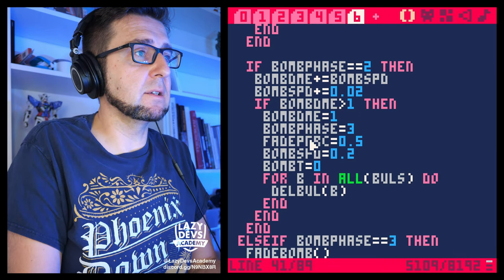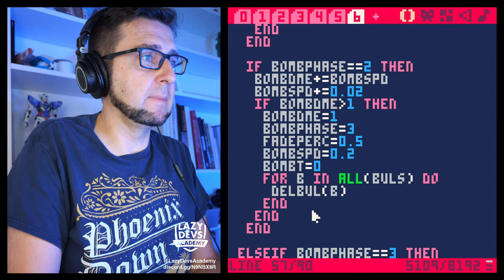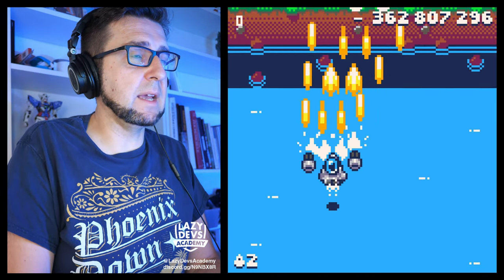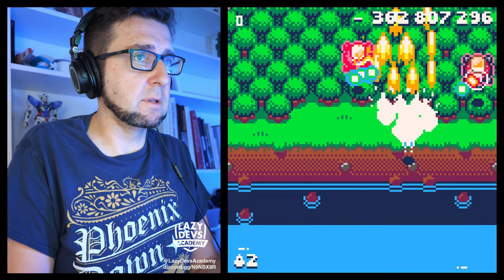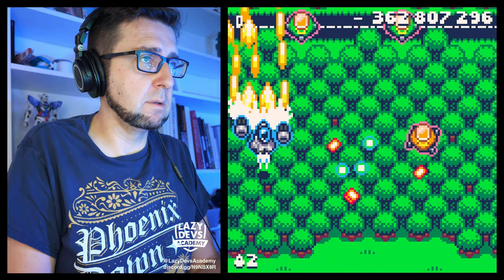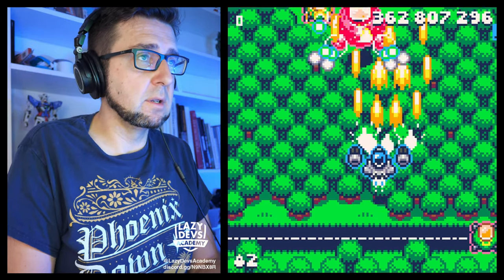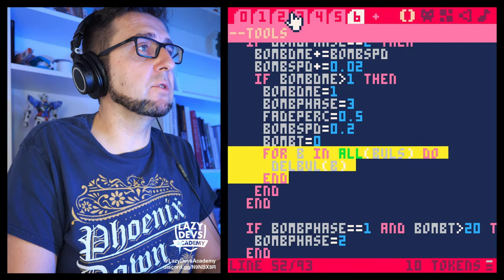So it's a more complicated setup but we're reusing the code — covering bomb phases one and two, advancing the phase, getting an additional frame out of it so we don't change the timing. At the end this deletes all of the bullets, but only after we've converted the bullets into stars. This is so good.